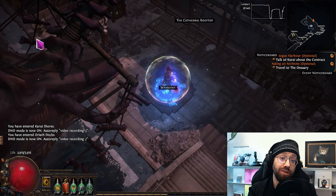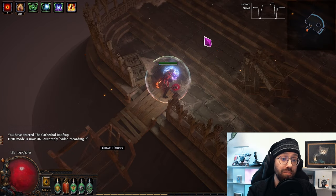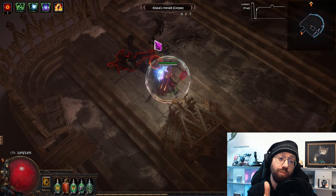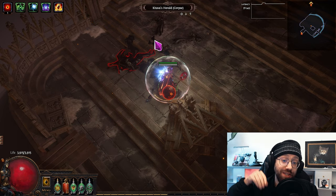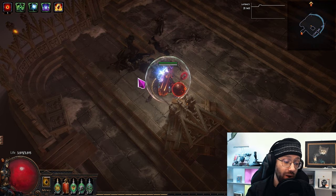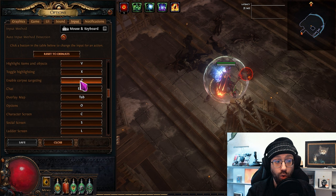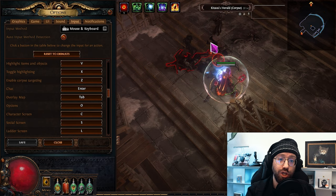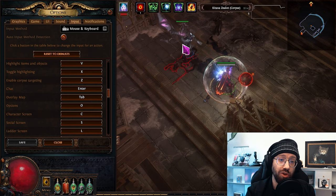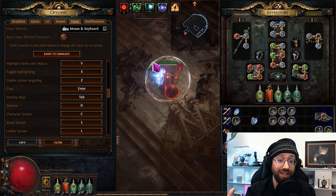The way this works, and how people have been traditionally doing it, is you go to the Cathedral rooftop — or any zone with the same tileset, a Belfry map will work as well — and you can find corpses of Kitava Heralds either by killing them, or by desecrating in this zone, because their corpses are in the Desecrate table for this zone. The way you add them to your character's Desecrate table is by holding the corpse-targeting keybind, hovering over the corpse, usually targeting at the feet — it's a little wonky with the corpse-targeting — and then use the skill to summon a spectrified version of the monster. Then you can literally take the gem and throw it away, because the monster is already in your Desecrate table.